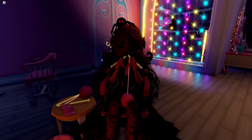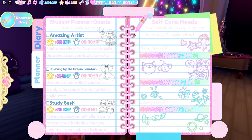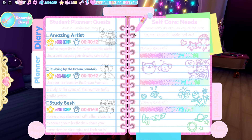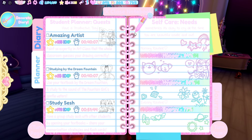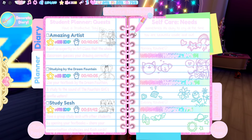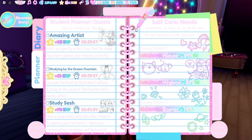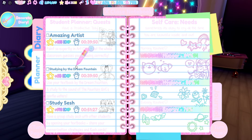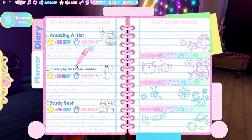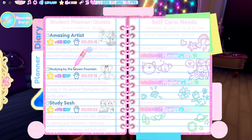Currently the best way to level up in Royal High is doing quests. When you look at your quests in your planner, the first thing to look for is whether there are any quests you can do within the same realm. If you have two quests in the same realm, do both before you leave. For example, it might be possible to do Study Sesh and Dreaming by the Fountain at the same time in the Castle Entrance realm.